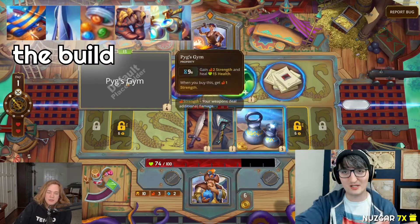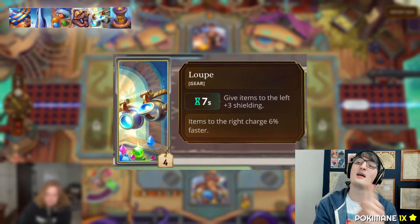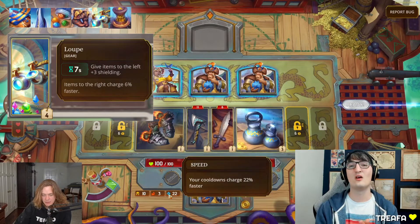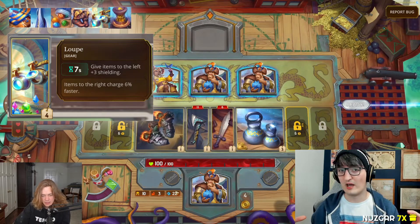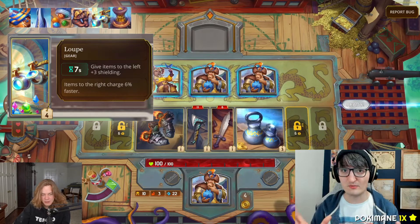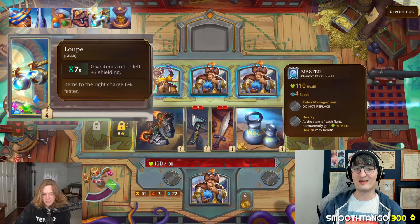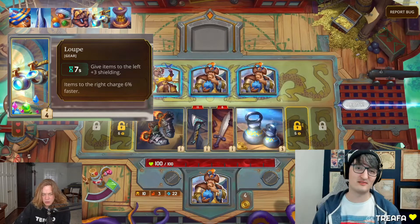The item we are building around is the Loop: every seven seconds, give items to the left plus three shielding, and give items to your right six percent extra charge speed. That's a really interesting item — I love these positional-based items. Do you place Loop further to the left and give it lots of charge speed, or further to the right and focus on shielding? In this case, we've chosen shielding, because Loop has only one item to its right and many to its left.